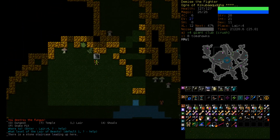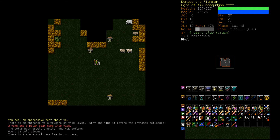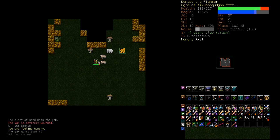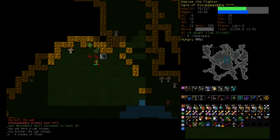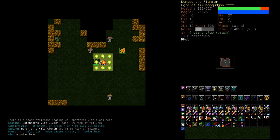Let's head down to Lair 5. Oppressive Heat — there's a volcano! I do not care. We don't even have fire resistance, so I'm not even going to enter the volcano, it's just too risky. Let's soften these guys up and pull a couple of Yaks upstairs. Vile Clutch — taking a bit of damage, but they'll probably just die. Got one. We have a Polar Bear downstairs — that's not so bad. Vile Clutch, Stone Arrow, hit him.